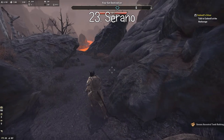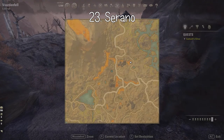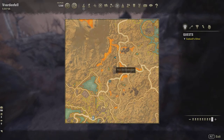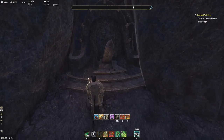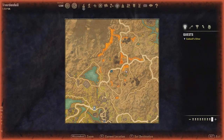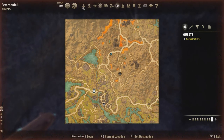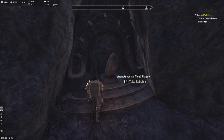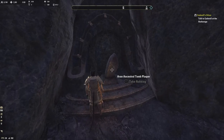Some of these do have very similar names. Next one is number fourteen, which we skipped earlier — it's right down here. Number fourteen is north of Suran as well, just with a lake to the west. This is the Aran Ancestral Tomb.